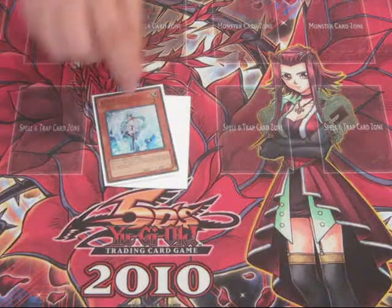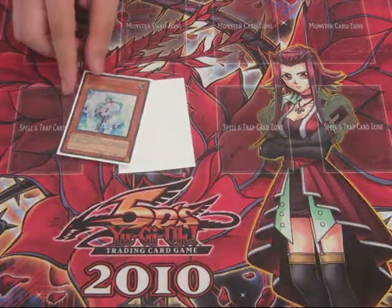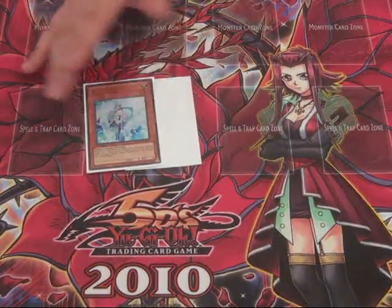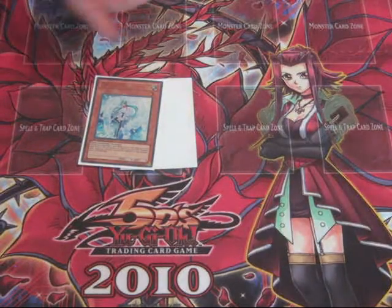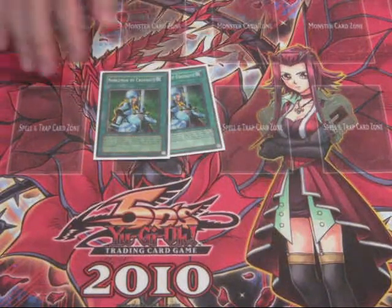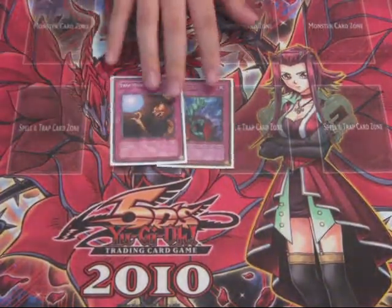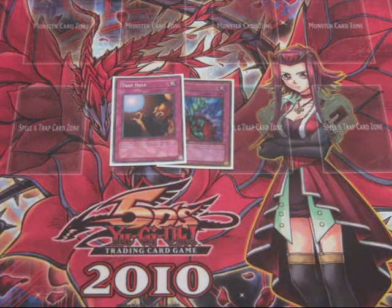Continuing on with the side deck. I ran 2 Effect Veilers — now I only have 1 because that was really all I ever needed. Really good card. It pulled off a really good play against a Six Sam player — he had a full field and tried to attack my face-down Fossil Dina, and I Effect Veilered it. He attacks, plus four — killed all 5 monsters. Really good card. 2 Nobleman of Crossout — Gravekeepers, Plants, get rid of their walls. I sided in the 2nd Bottomless Trap Hole against things like Blackwings and other decks like that, and X-Sabers, to get rid of them.